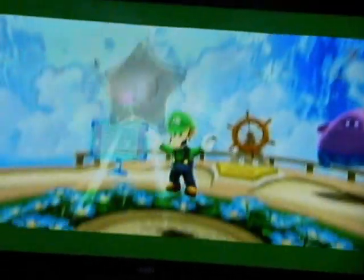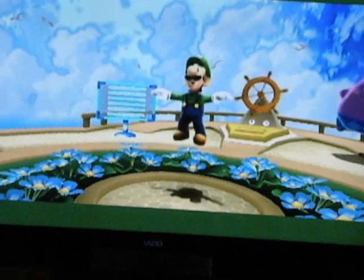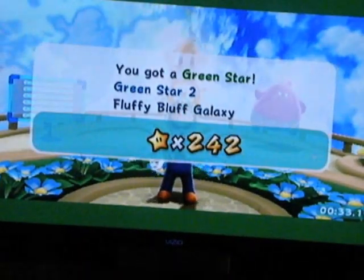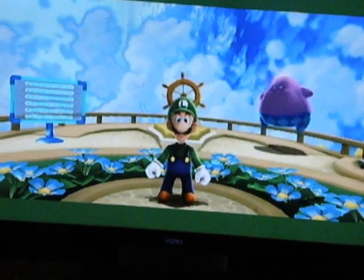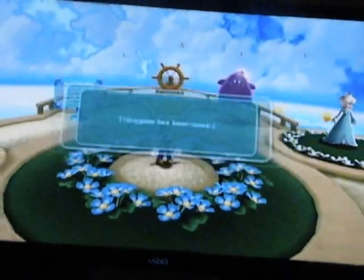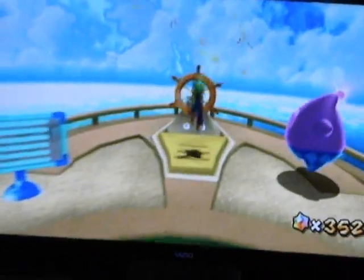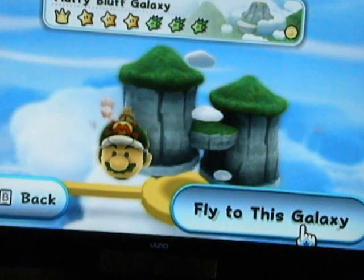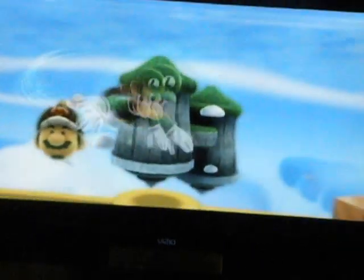As you saw in the introduction clip, Green Star 3 is way back there, way back by the Chimp, where you start challenging him to a bunch of stuff - like the Chimp Stomp Challenge in the Fluffy Bluff Galaxy, and the bowling challenge, and the skating challenges, and the coin challenges. It's just crazy.